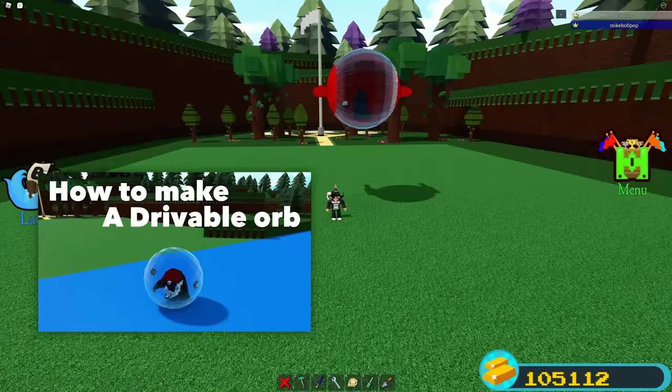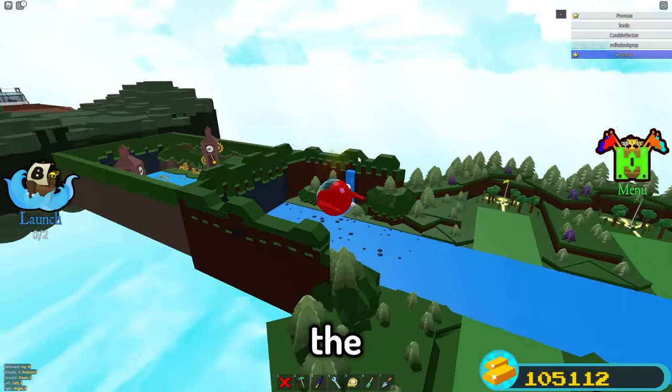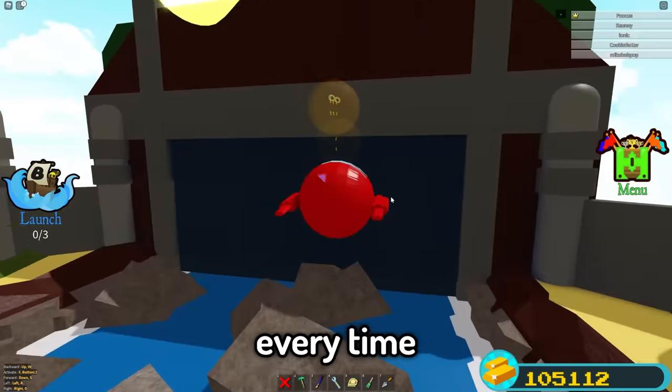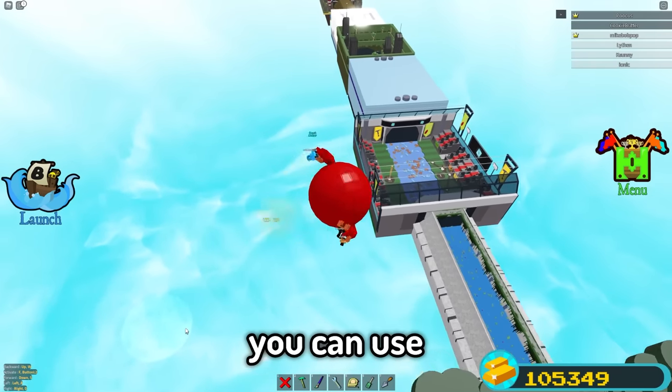Today I built a working flying orb inside Build-A-Boat for Treasure. Gravity-able orbs and hamster balls were cool, but having a flying version is even better. This flying orb can take you anywhere throughout the Build-A-Boat map. You can even take a couple friends with you and make it to the end almost every time. It also has a speed boost you can use to accelerate even faster. With the new travel tool, building circles is a whole lot easier.